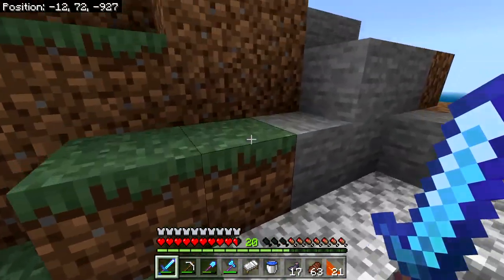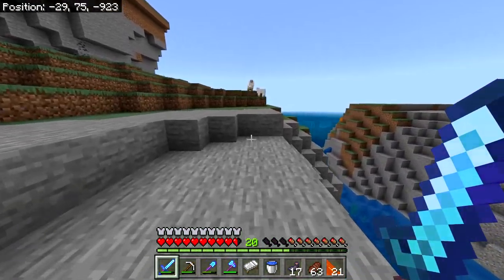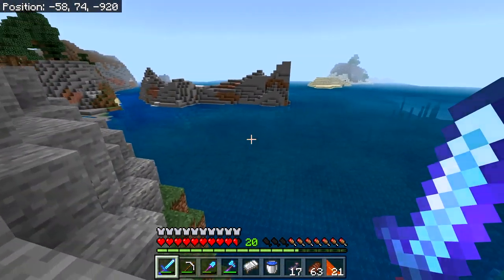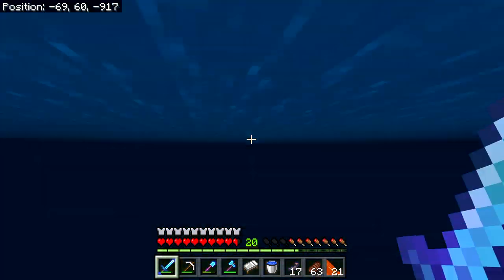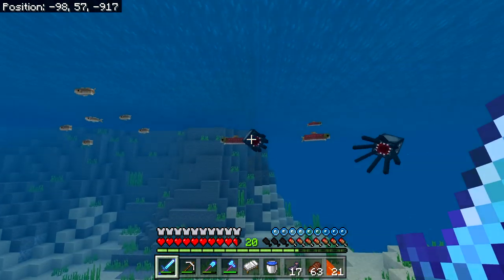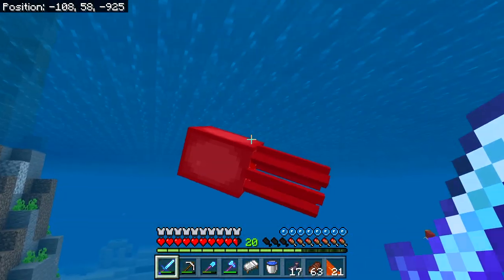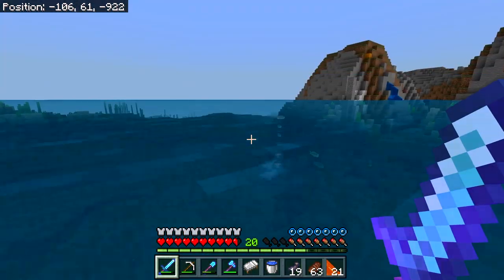After mending stuff, we've got to think about the End and the dragon, elytra and End cities, a wither fight, an ocean monument, a woodland mansion — all sorts of stuff. There's a lot of sand — where there's sand there's hope of acacia trees anyway. Hi drowned, don't mind me, I'm just swimming through. I'll leave you guys alone if you leave me alone.